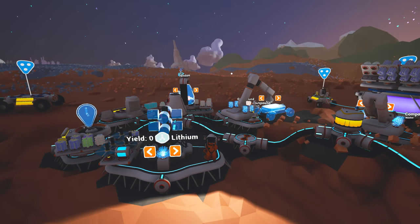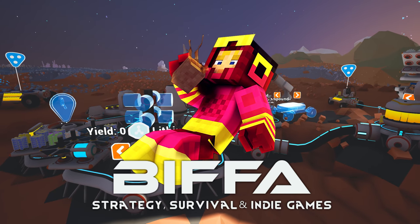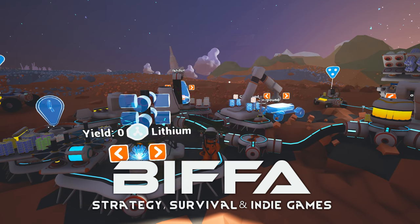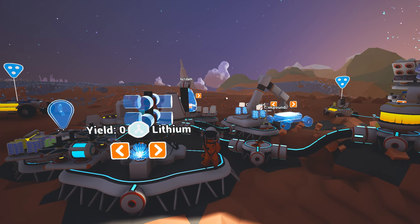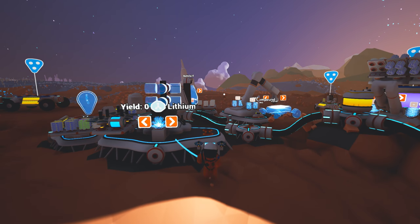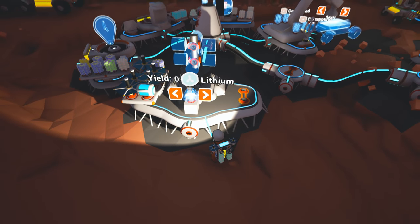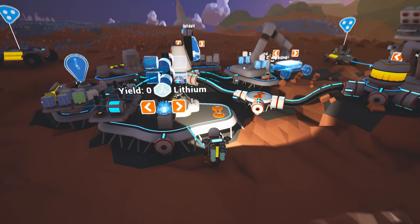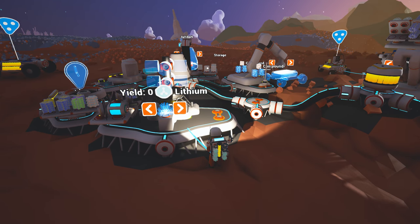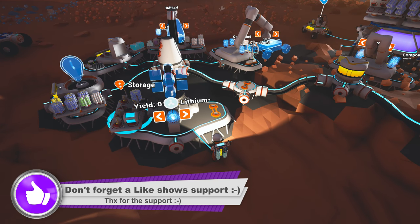Hello guys, it's Biffa here in Astroneer and I wanted to show you a very cheaty thing that I'm sure is going to be removed very soon. But until it is, you can make use of it and get yourself unlimited resources using the trade station right here. So once you have the trade station, if you are very nimble and very quick, you can trade away to get whatever you like, basically for free.